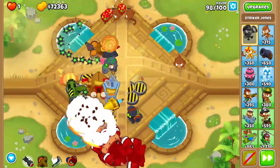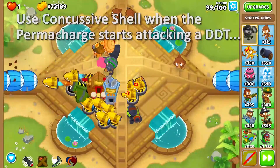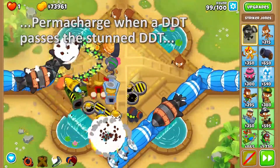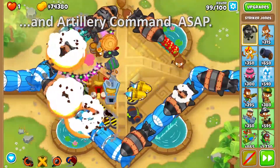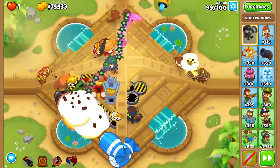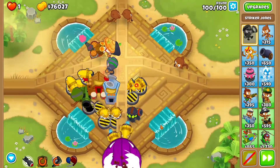Round 99: use Concussive Shell when the Permacharge starts attacking the DDT. Use Permacharge ability when a DDT passes the stun zone. And use Artillery Command as soon as possible. It's kind of a lot of abilities, but it shouldn't be too hard to pull off because I tell you exactly when to use them.